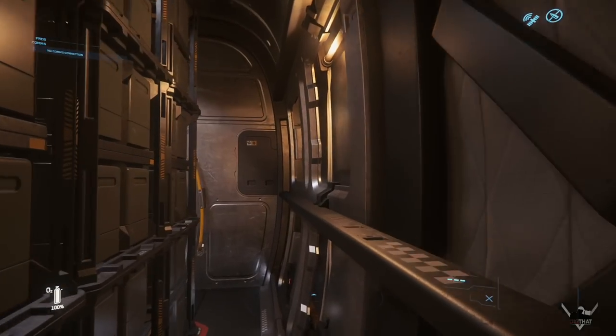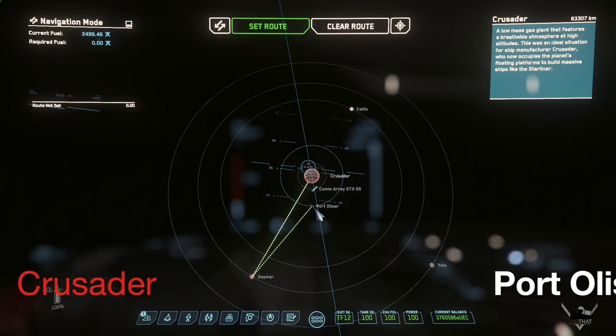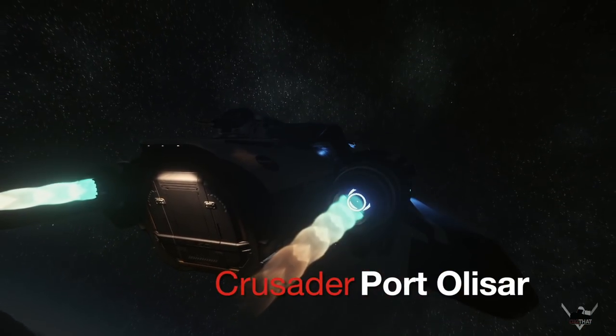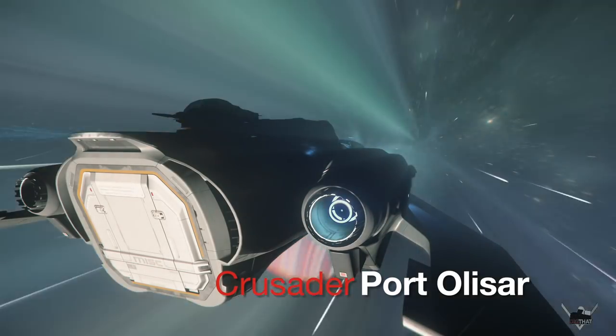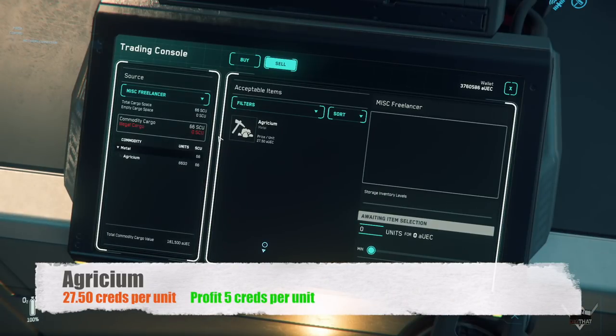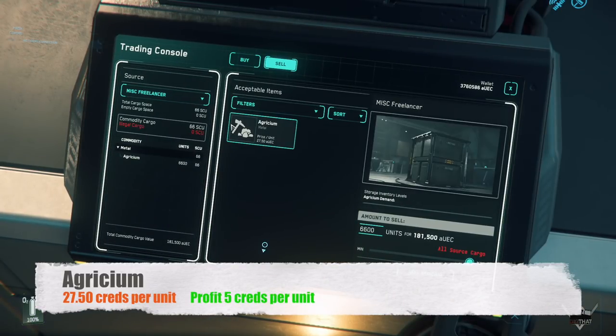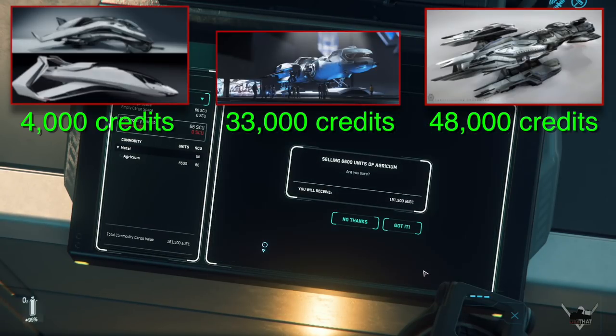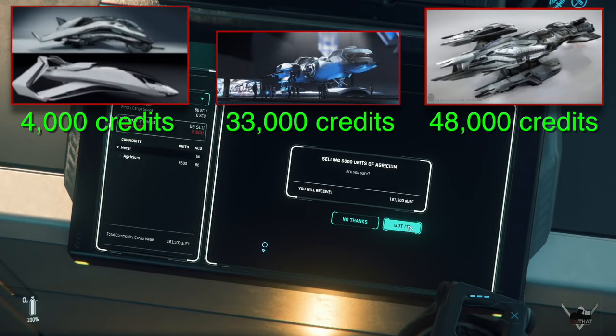Get right back in the ship and set a course for Port Olisar — $27.50 on the sales side for a profit of five credits per unit. Super quick trip for a super quick sale. If you fill up an Avenger Titan you just made yourself a super fast profit of 4K. Put that free Freelancer to work and you should show a profit of 33,000.